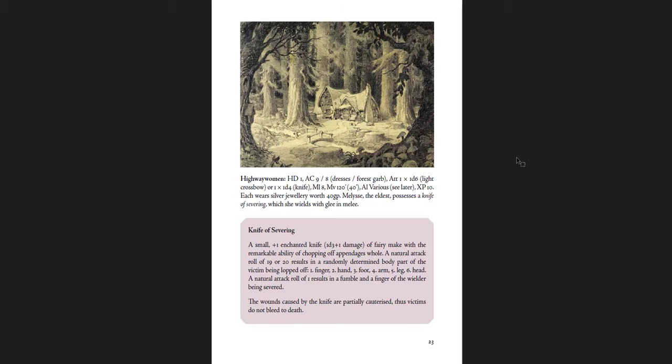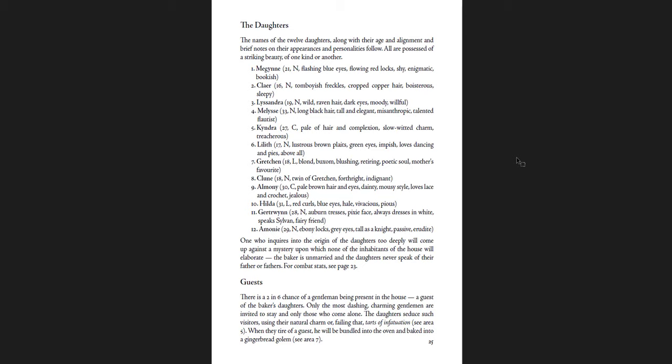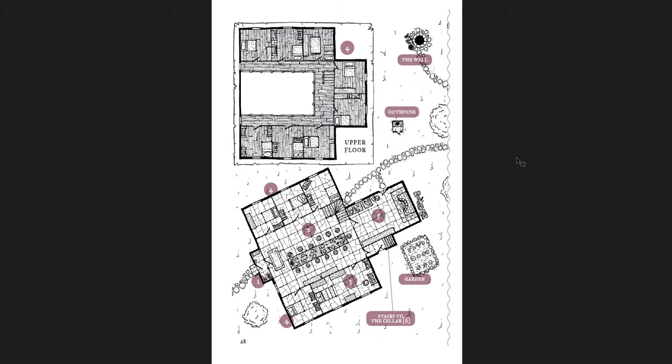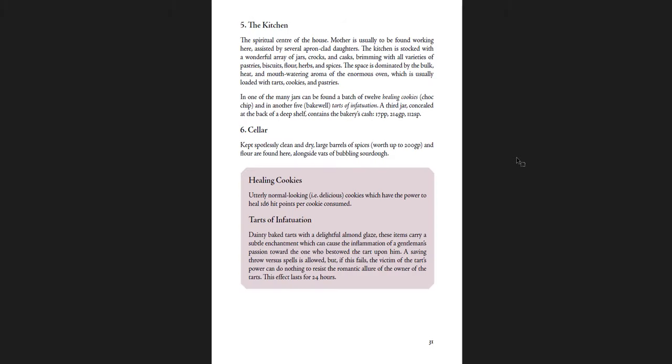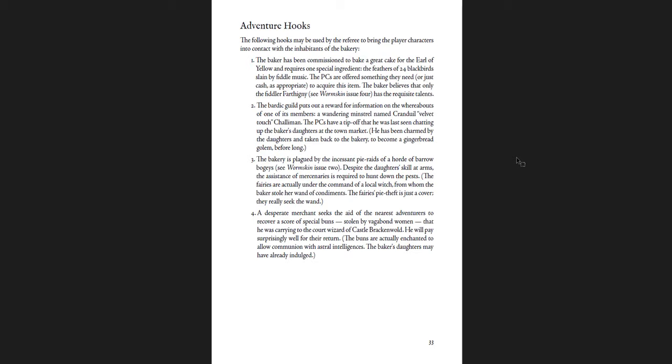And the Baker's Dozen — this is one of the locations here. It's a mother and her 12 daughters. One who inquires into the origin of the daughters too deep will come upon a mystery upon which none of the inhabitants will elaborate. The baker is unmarried and the daughters never speak of their father or fathers. There's a ring of vanishing, a wand of condiments, giant gingerbread men wandering around, tarts of infatuation, healing cookies, the dough pool, a raging yeast demon, and adventure hooks that lead you to this perhaps cursed bakery.